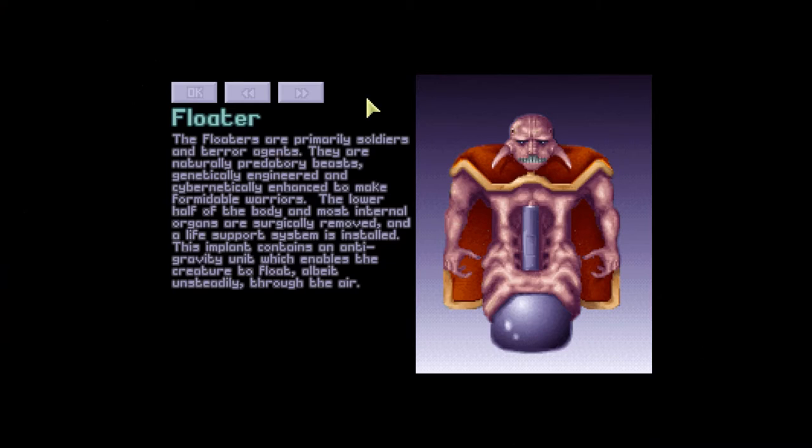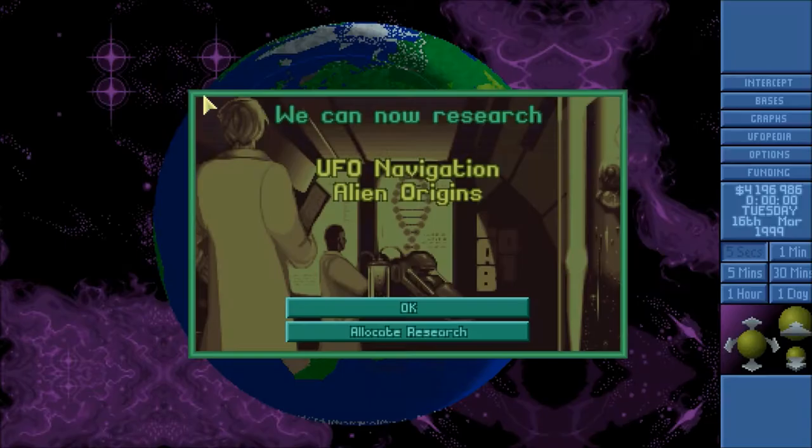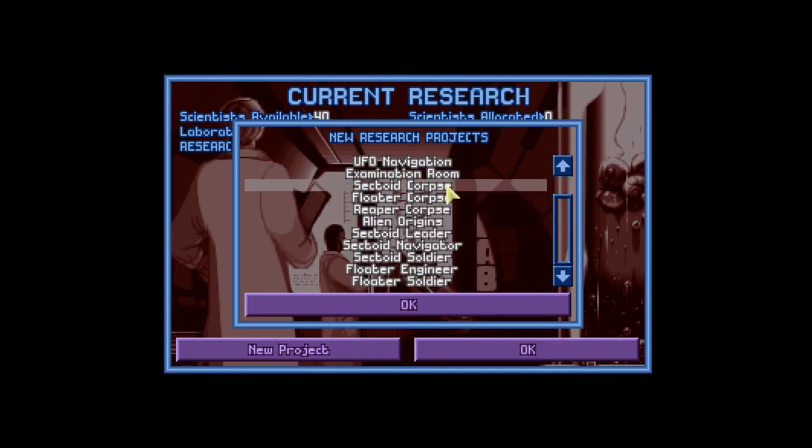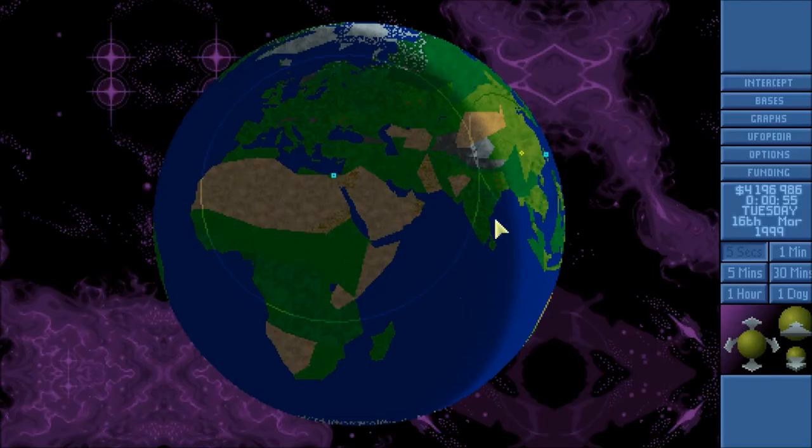Living quarters is done. Navigator is done. What do we get? Floaters are primarily soldiers and terror agents — predatory beasts genetically engineered and cybernetically enhanced to make formidable warriors. This is the most insidious form of alien activity — abduction. Despite the aliens' attempt to erase the experience from their victims' memories, abductees report humiliating physical examinations, including impregnation of alien fetuses and bizarre genetic experiments. The purpose appears linked to genetic mutation and manipulation of the alien's own genetic material. I think first I want to get the alien grenade, because I need alien grenades badly.